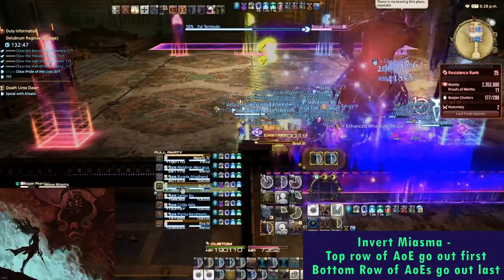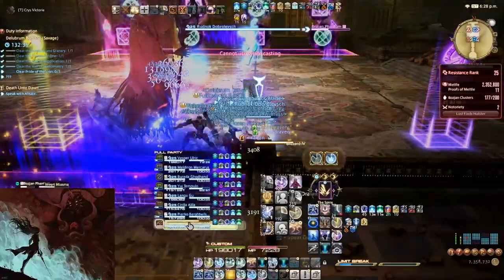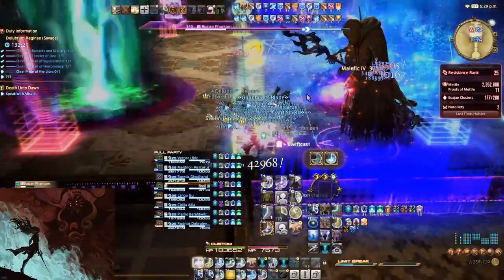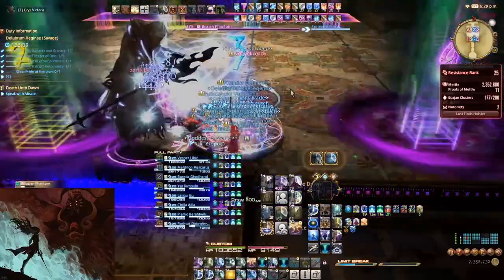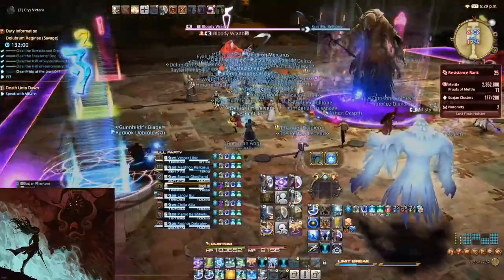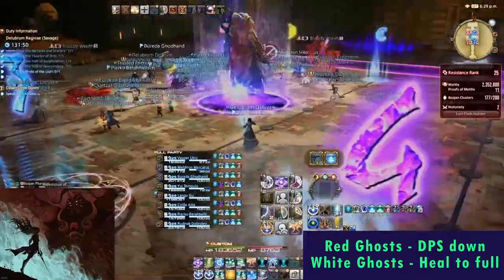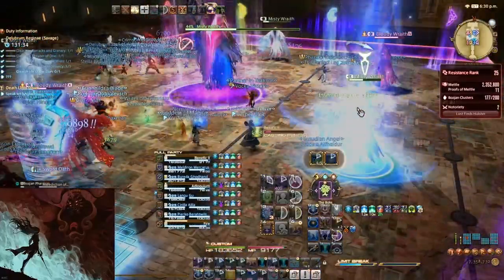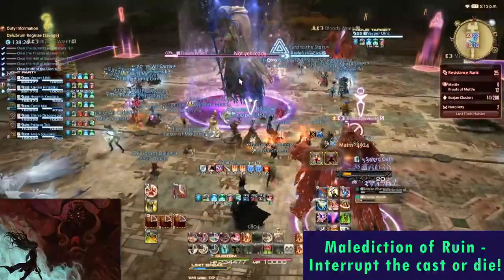Next is Invert Miasma, which will reverse the order that the indicators go off. After this, the Phantom will return to the middle of the arena and become untargetable, and begin casting Malediction of Ruin. Adds will then begin spawning into the arena in 3 waves. DPS down the red ghosts and heal the white ghosts to full. Most groups will assign White Mages to Benediction one ghost each, and heal whatever white ghosts remain. Once these are down, you must interrupt the Phantom's cast or you will wipe the raid.